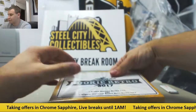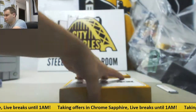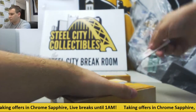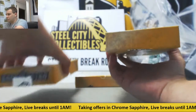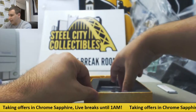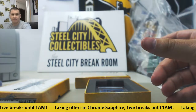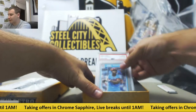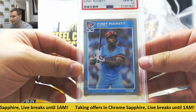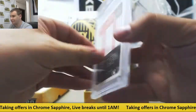Empty box — moving on to box 3. Acetate once again of Corey Davis. And this one is PSA Gem Mint 10 1985 Fleer Kirby Puckett for the Twins. 85 Fleer.